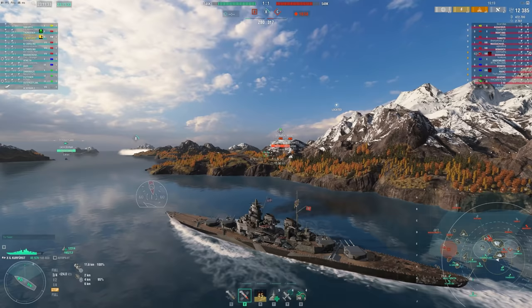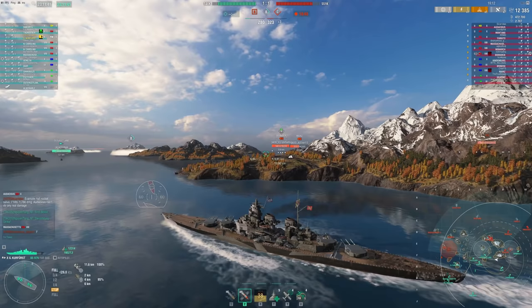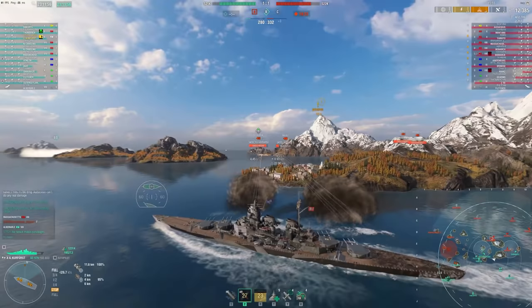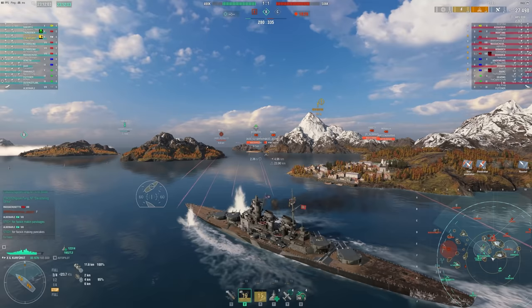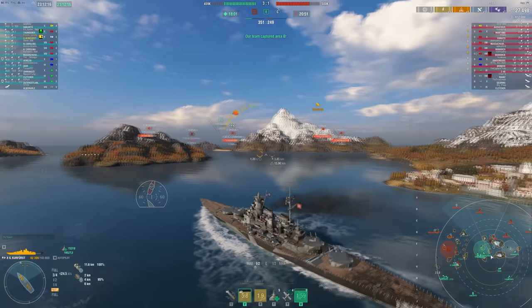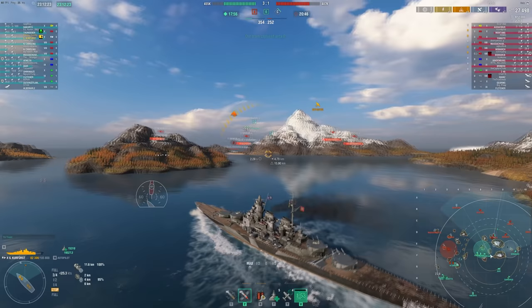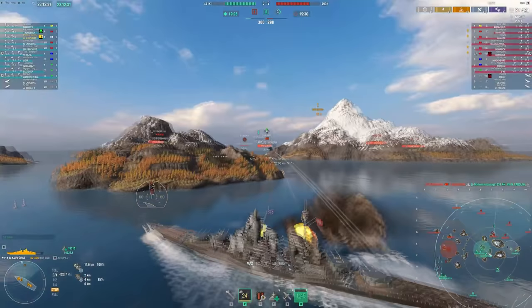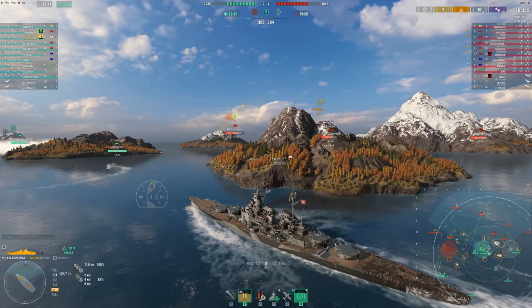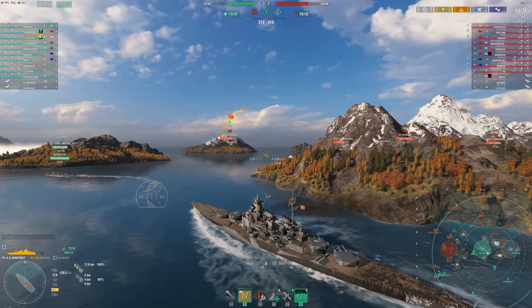I'm about to make a big mistake. There are DDs still alive and I don't know where the Z-46 is — he could be coming back towards B. Pushing in when you don't really know where the enemy DDs are is not the best idea. Three things to look for before pushing: where are the enemy DDs and how strong are they with torpedo power; is there a CV focusing you or on your flank; and are ships kiting away from you, bows pointed away ready to run?